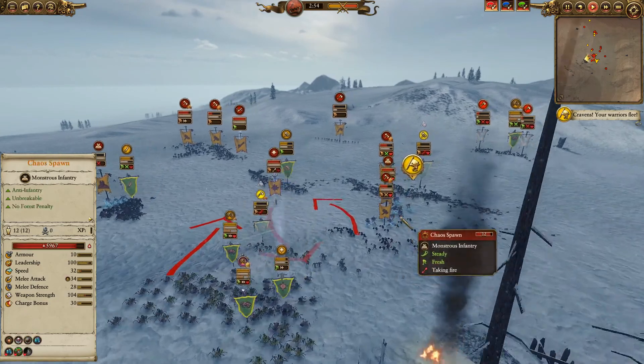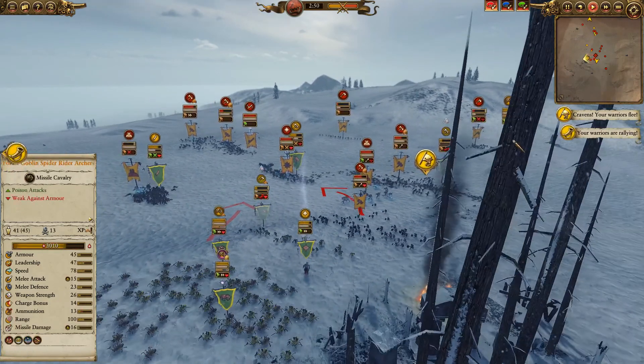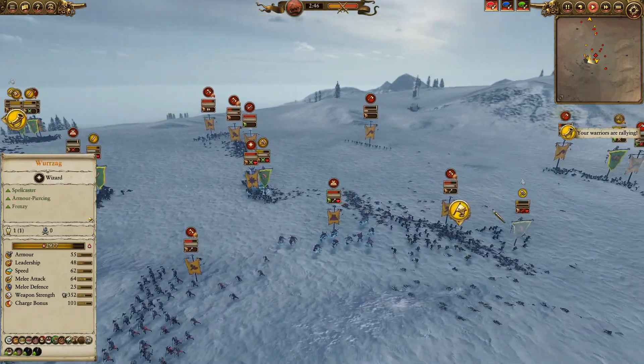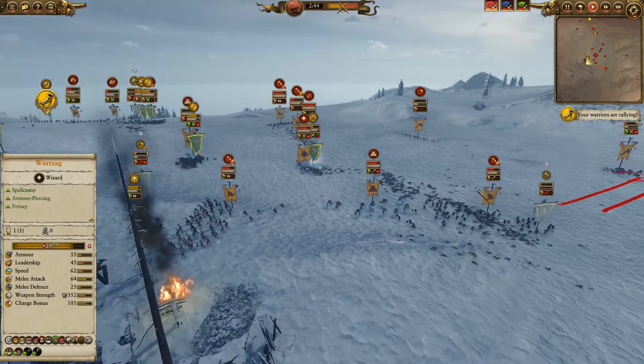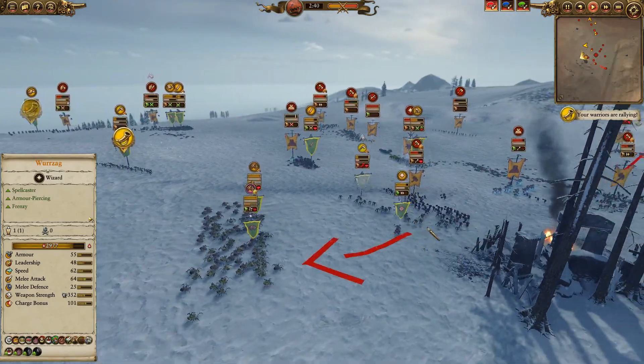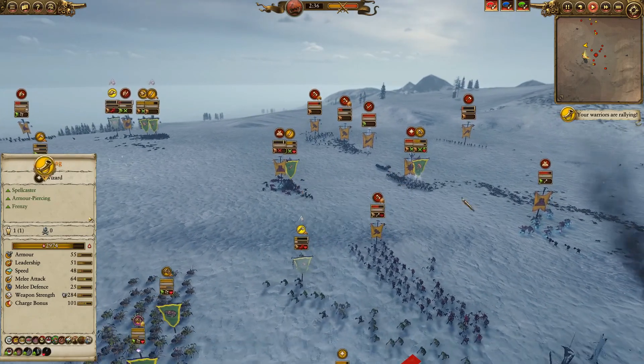He has spawned another group of chaos spawn and routed off these black orcs on this side. He's been able to chase down these forest goblin spider riders — I just wanted to send them to keep units routing. I've got to get Wurzag away; I can't have Wurzag engaging with this bestigor herd. The orc big guns have done a great job and the chaos spawn is isolated out here.